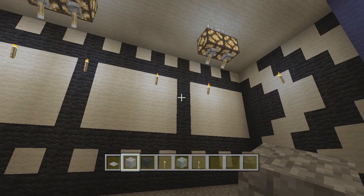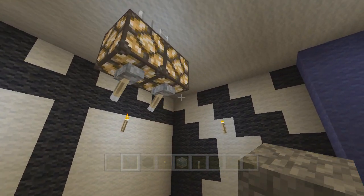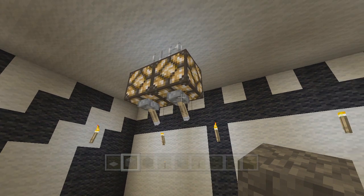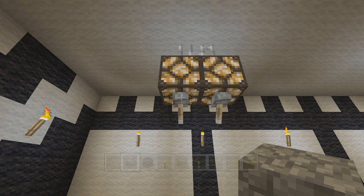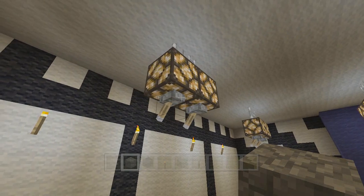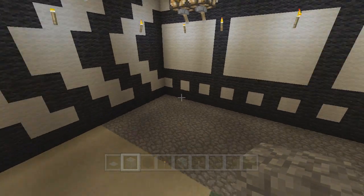We're going to have to get rid of these torches, and when we get to do the ceiling we're gonna have to move some of these levers — they're in the way. The ceiling's gonna bump right up against these redstone lanterns. Those are going to end up on the sides, but we'll get to that in just a bit.